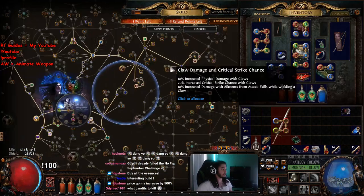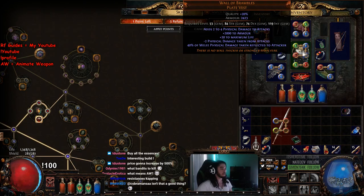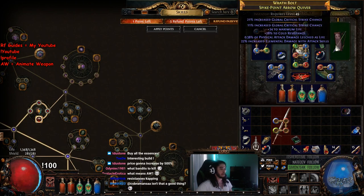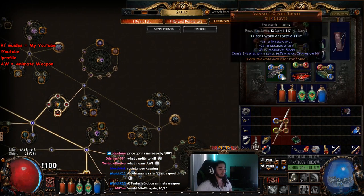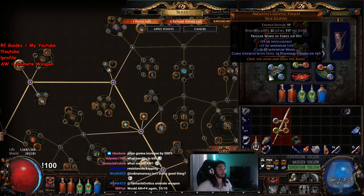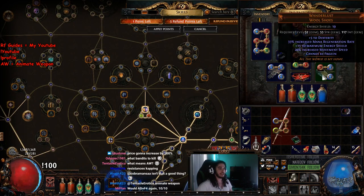I don't play SRS so I don't know the priority for them. I'm just using a Gold Rim, a Wall of Brambles, Karui Ward, basic rings, a really bad quiver, Ascendancy gloves so I don't have to worry about a four-link curse on hit — but we will be doing curse on hit with Elemental Weakness and Temporal Chains, a Belt of the Deceiver that I clearly need the strength for, and just some Wanderlust.